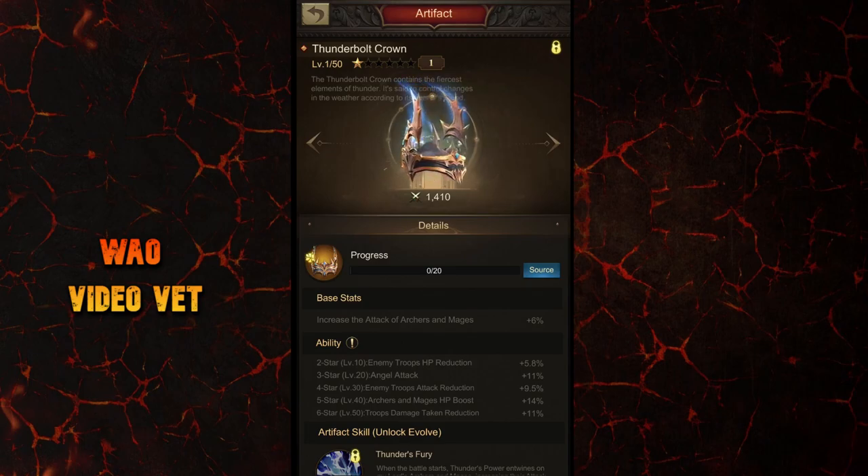The second and third stars are good ones in my opinion. The second star reduces hit points of all enemy troops, and the third star increases your angel attack — finally something for increasing our angel attack.